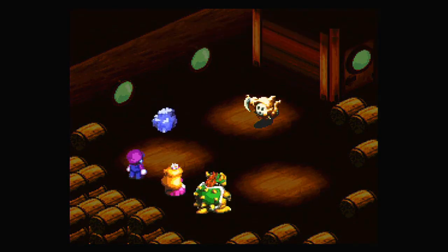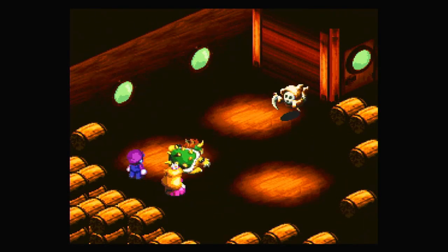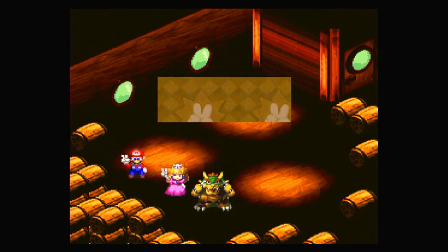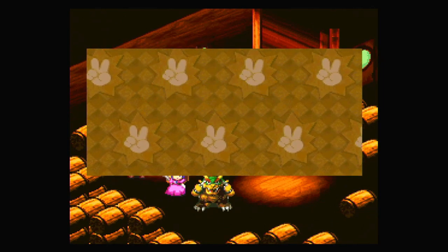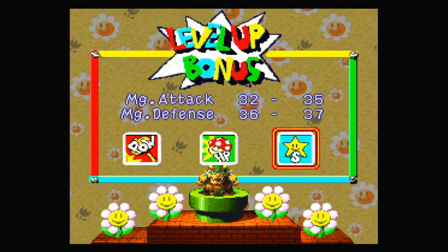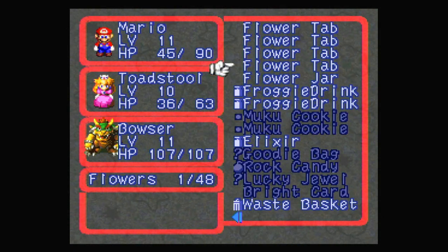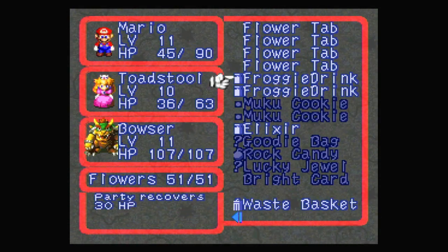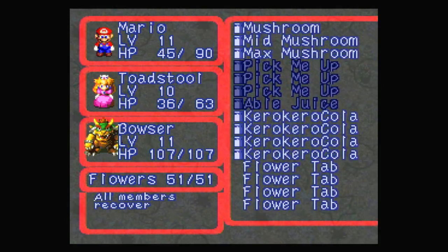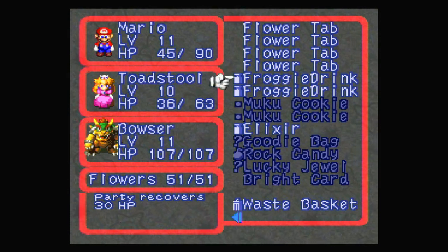Mario's not taking that much health from poison so far — it's fine. Bowser, do your thing. We got a mushroom, double my coins, and I'm good. I've got basically infinite coins anyway. Bowser reaches level 11, which means we can upgrade his special, so let's do that. I'm gonna be in a fight in a second, but that's fine because now I can use a flower jar, and maybe a froggy drink.